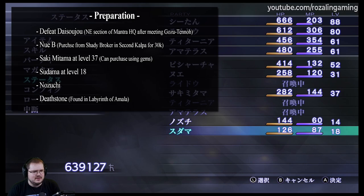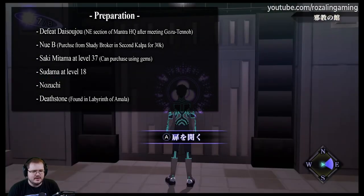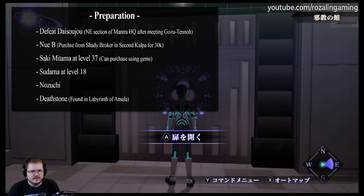Once you've prepared all of that, the last thing you want to make sure you have on hand is a Death Stone. This is an item that can be found within the Labyrinth of Amala. There are a number of them in some of the treasure chests, and by the time you're able to fuse this Daisojo, you should have already picked one up, assuming you're being thorough with your exploration. It is also one of the items required in order to fuse a Daisojo — if you don't have one in your inventory when you do the fusion, you won't get a Daisojo.